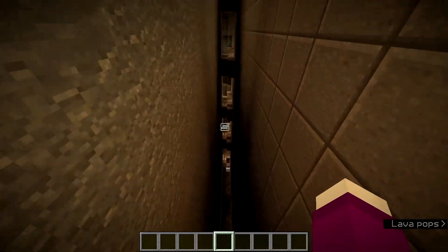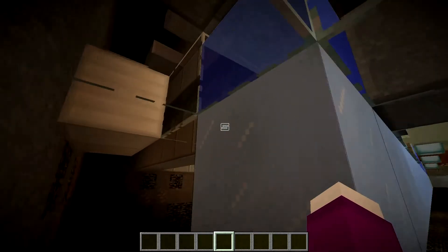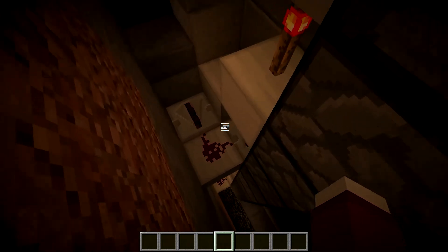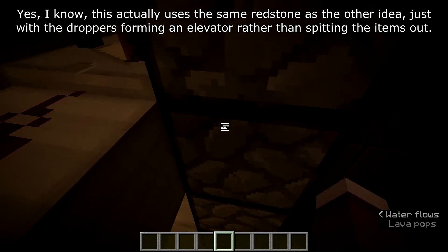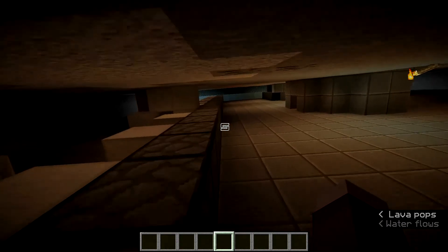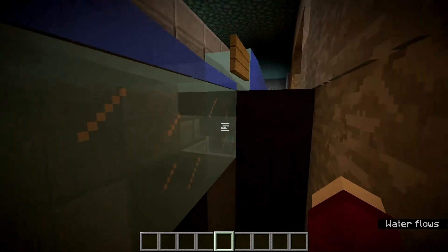So instead what I designed is this: I will do one of these modules on each side, on each floor. So they'll come to the edge, and there's one of these modules on each floor. It carries up on the signal from the bottom, and that carries up into here. They will make it into here, at which point they will trigger this, so they will carry it all the way to the top and into this water stream, which then goes across into the hoppers and into the chests.